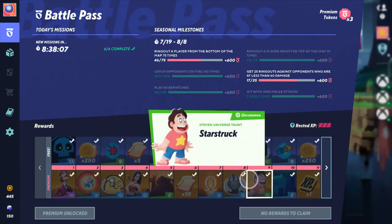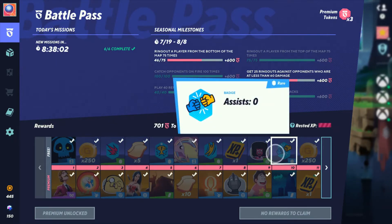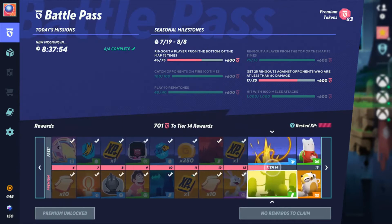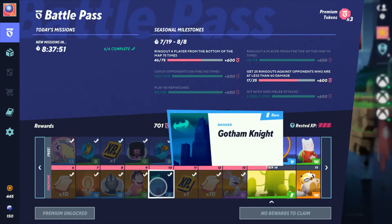We also get the Starstruck Steven Universe taunt, which tracks your assists — currently a little glitched but it does track assists. Tier 10 gives the Gotham Knight banner, which really reminds me of Gotham City — pretty cool.